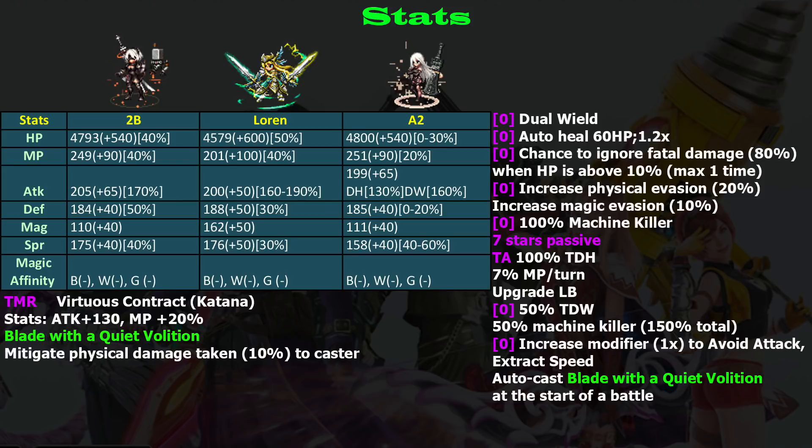The LB generation is about 2% higher than average, but the most important thing about her Trust Master Reward is the Upgrade LB. This Upgrade LB is a crucial thing for 2B — you must equip Virtuous Contract. Because she has innate dual wield on her seven-stars form, she gets 50% True Dual Wield, which is the same as Loren, so pretty good.